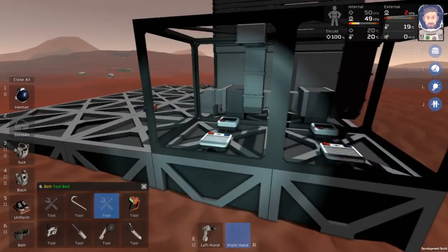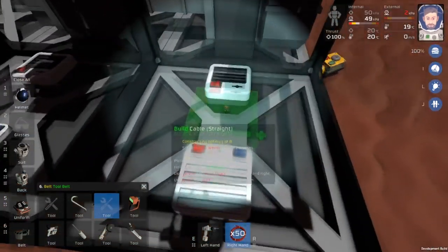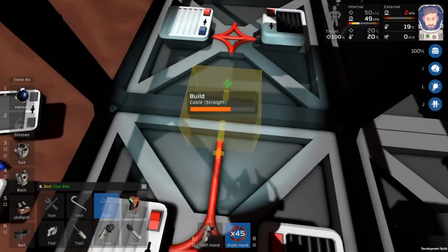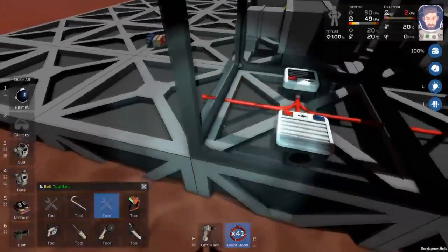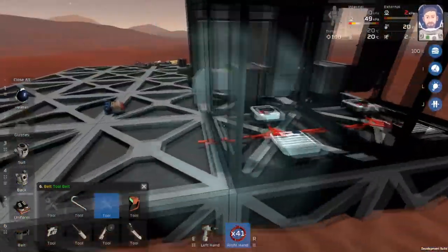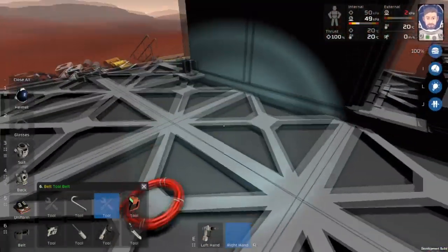The next thing we're going to have to do is grab some cable and wire this stuff up. Then I'll be able to fill in these walls. We'll put a four-way here, four-way here, and go straight through. Even though the pressure is going to get down to zero, with this wall heater the oxide and volatiles will still actually be able to melt — from some testing I've done anyway.